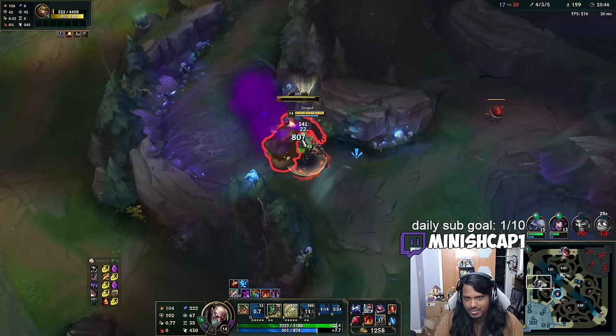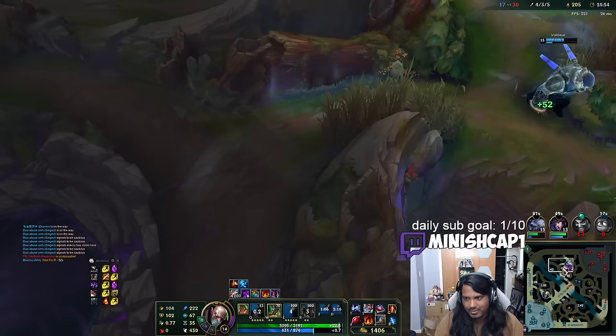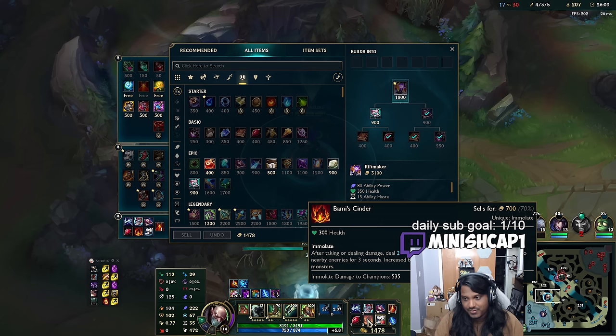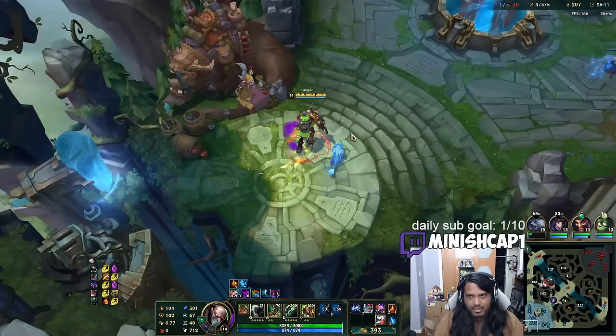I'm going to farm up for Riftmaker. I can kill these top camps, go back, sell Bami Cinder, and I have it. On Riftmaker specifically it's probably worth it to sell it. The AoE on Smite is actually huge when you upgrade it — never realized that. I spend 1000 gold on Bami Cinder and sell it for 700, but the amount of value I got was definitely more than worth the 300.